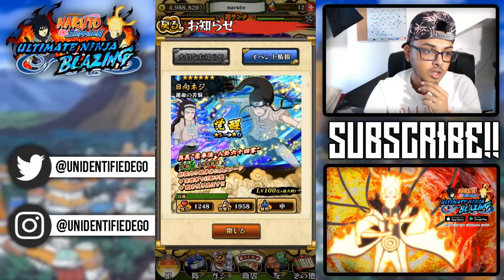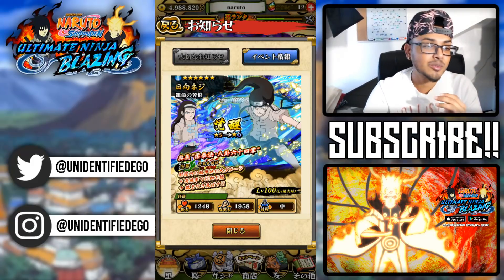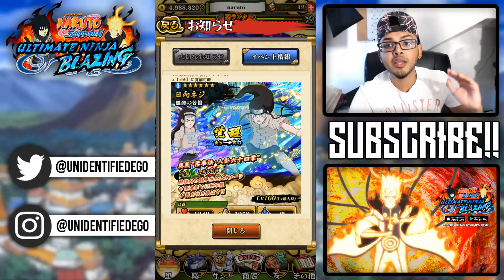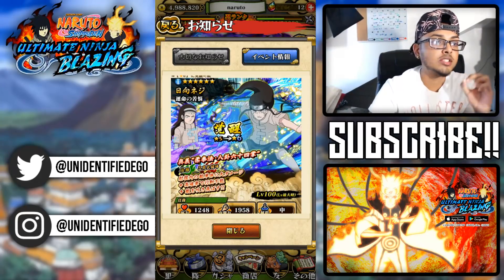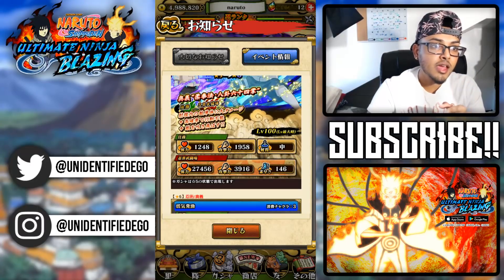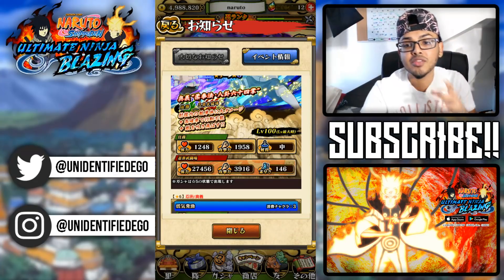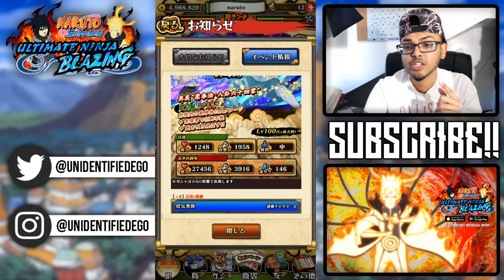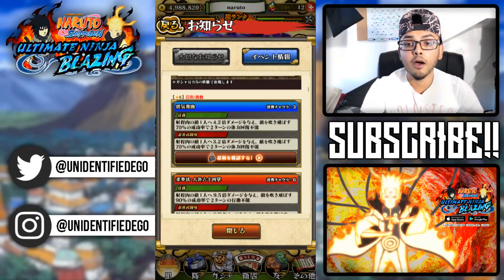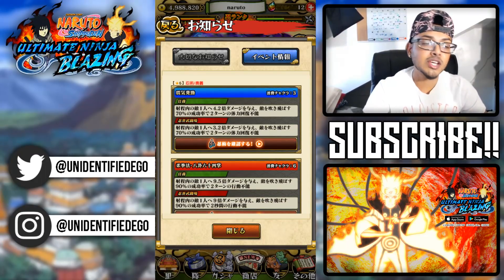Let's look at Neji first. We're gonna look at the regular non-blazing awakened Neji. He's a 70 cost body type unit with mid-range. HP is at 1248, strength is 1958, and he's mid-range. For PVP, non-blazing awakened: 27,456 health, 3916 strength, and 146 speed. He's pretty strong for a PVP unit even without blazing awaken.